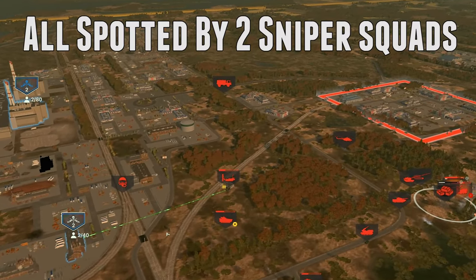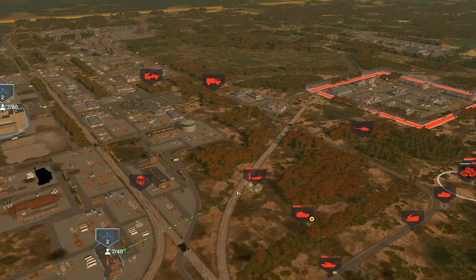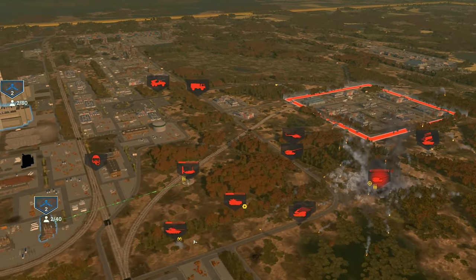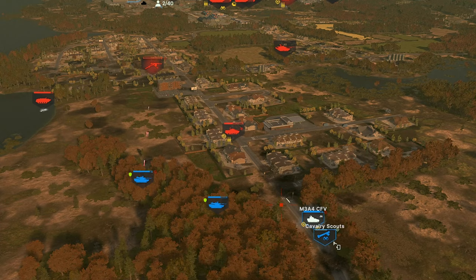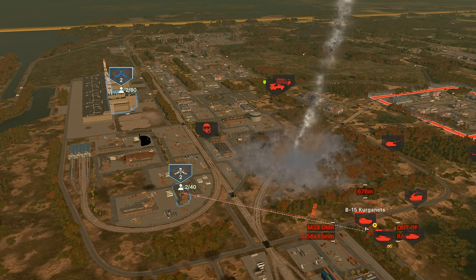Recon infantry can also be used in the rear of the opponent, and this is where they really shine through. A simple recon sniper team can completely erase or help erase the back lines of your opponent, which will usually include their expensive anti-air and artillery units, and also supply depots. In this example, I am taking them all out with a simple sniper team and two artillery units with laser-guided munitions.